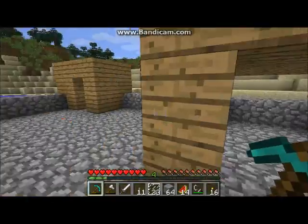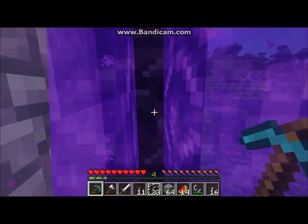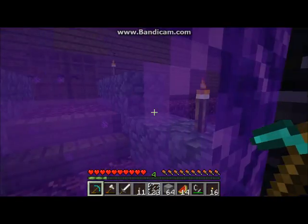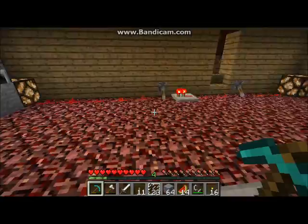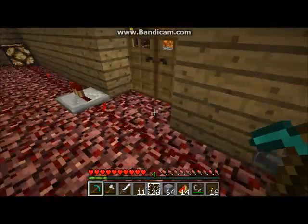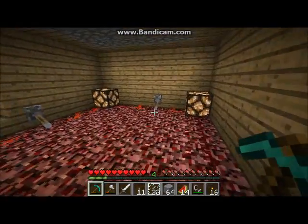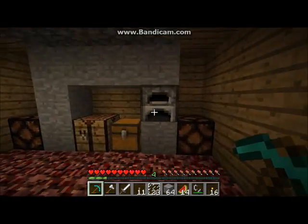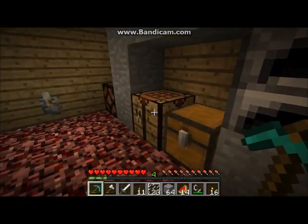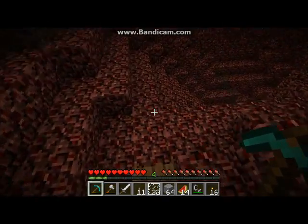Let's move on to my little thing in the nether. I have another portal. This is the main reason why people get a diamond pickaxe — just to make another portal. I don't think there's a lot of other stuff in this chest. That's the layout of this place.